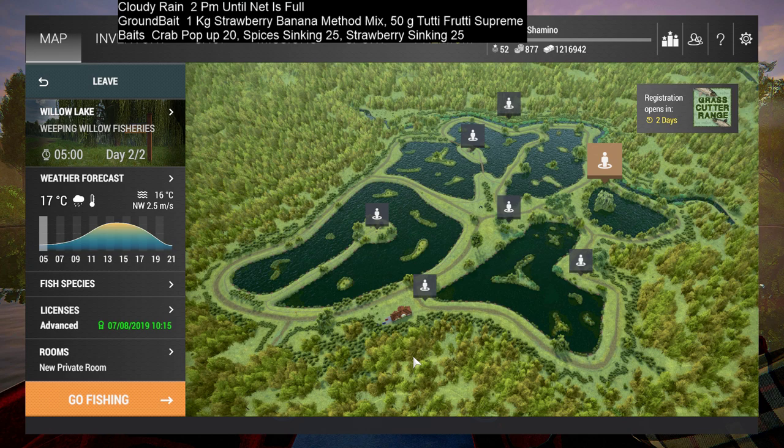Of course you need to know where to fish because it's not the cave that you need here. I'm going to start with the setup. I'm using four rods — two times the crab pop-up boilies, because they are very good on a cloudy day. Then I'm using the spices sinking boilies and the strawberry sinking boilies. For ground bait I went with a little bit more tutti frutti, but the strawberry banana method mix is just the same. I start at 2 pm, fish on the first position, then switch to the next, and come back to position one.